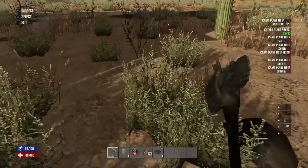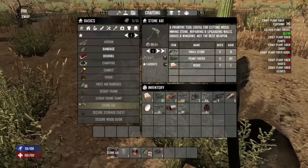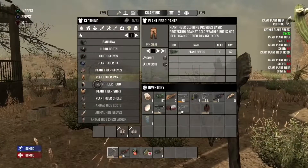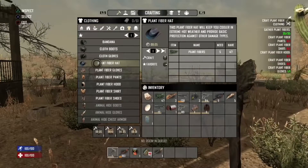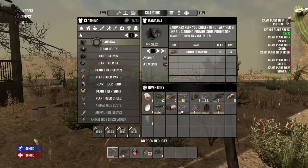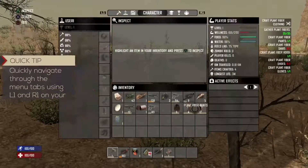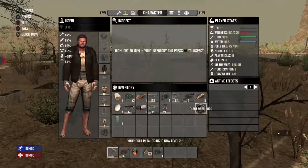At this point we've gathered the resources necessary to craft our stone axe and enough plant fiber to craft our clothing. I've also crafted a hat because we are in the desert, even though it's not part of the quest. We've been lucky enough to find some cloth, which allowed me to craft a bandana to keep cool. I also accidentally equipped the puffer coat, which is going to heat us up.